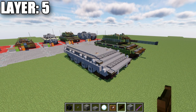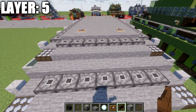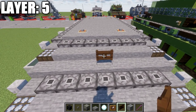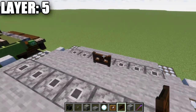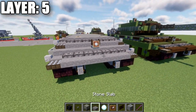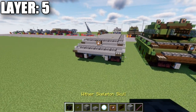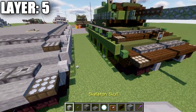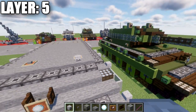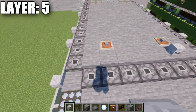Before moving into layer five, add to the front: go to the middle slab — position seven in the row — place a dark oak wood fence gate, open it toward the front, place an item frame on the back of the fence gate, and place a snowball in the item frame for the headlight on the front of the vehicle. Pretty simple little addition.